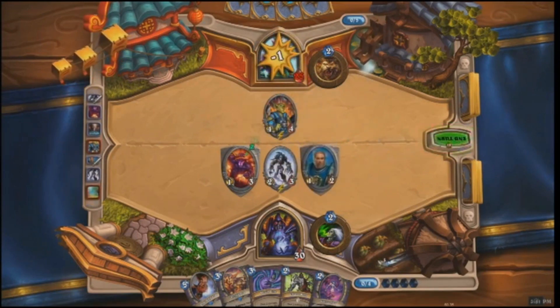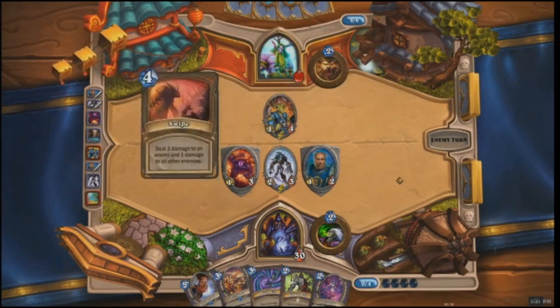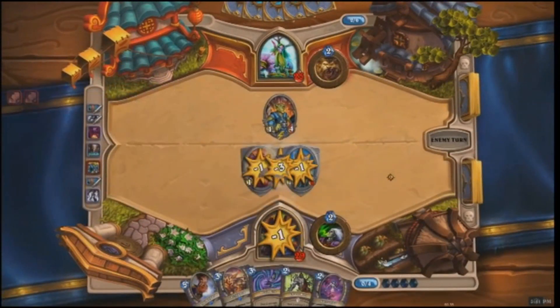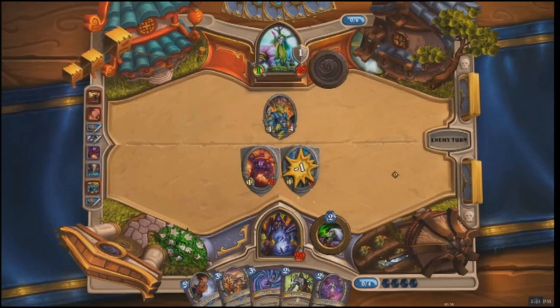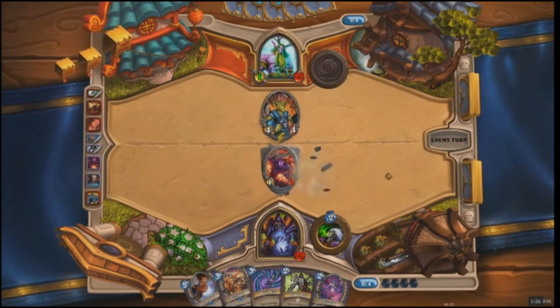The Warlock deals some damage straight to the Druid. The Druid would really like to play a spell card here to draw a card, but he's got a lot of things to deal with. He plays Swipe, dealing enough damage to kill the Flesh-Eating Ghoul before he can start eating corpses, and deals some extra damage to the other minions. He uses his Hero Power to get one attack — it costs two mana and he can use it every turn.